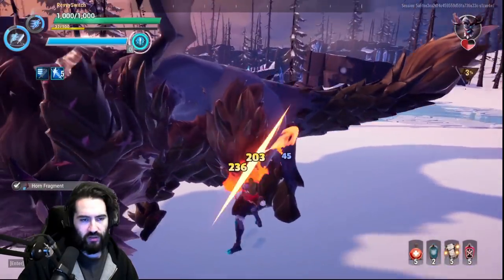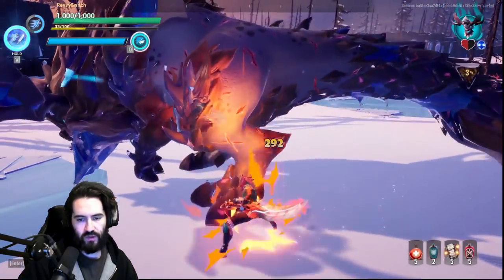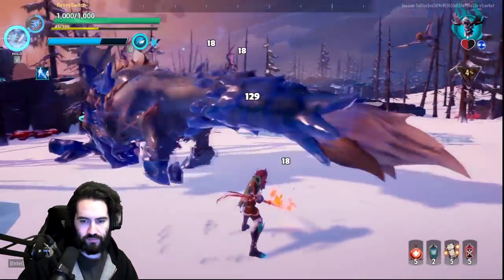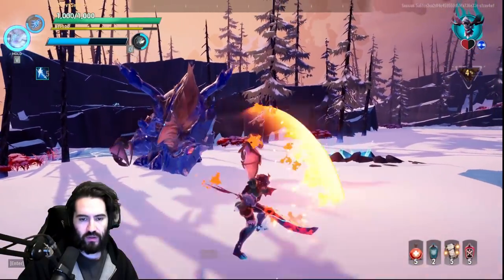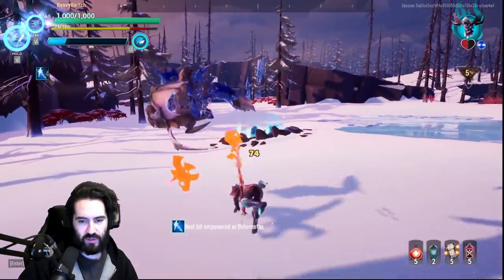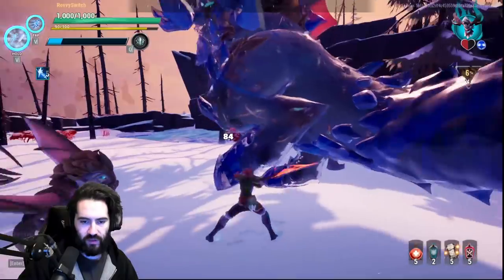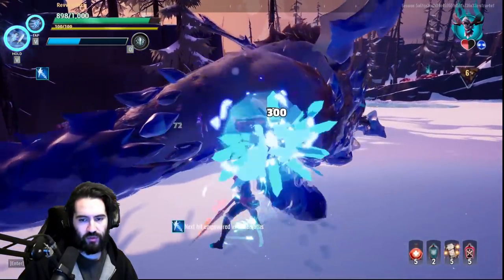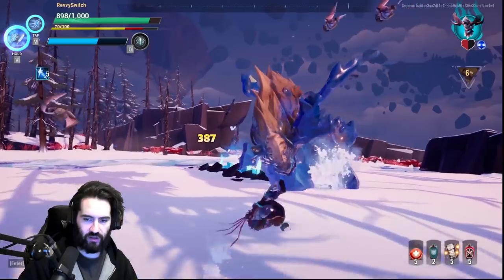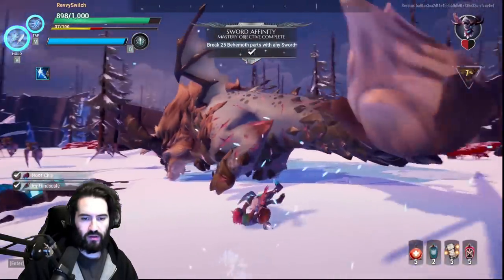We're chopping up this Boreas really fast — it's gonna be a really fast kill. There are certain states in the game, like when Boreas is entering the aether armor mode, where you can't break parts or get a stagger. It feels really inconsistent and it's not one of my favorite things in Dauntless, but it's something that exists. As you start getting into the nitty-gritty of Dauntless, you start seeing things like that — hey, I'm not gonna be able to get a break here.